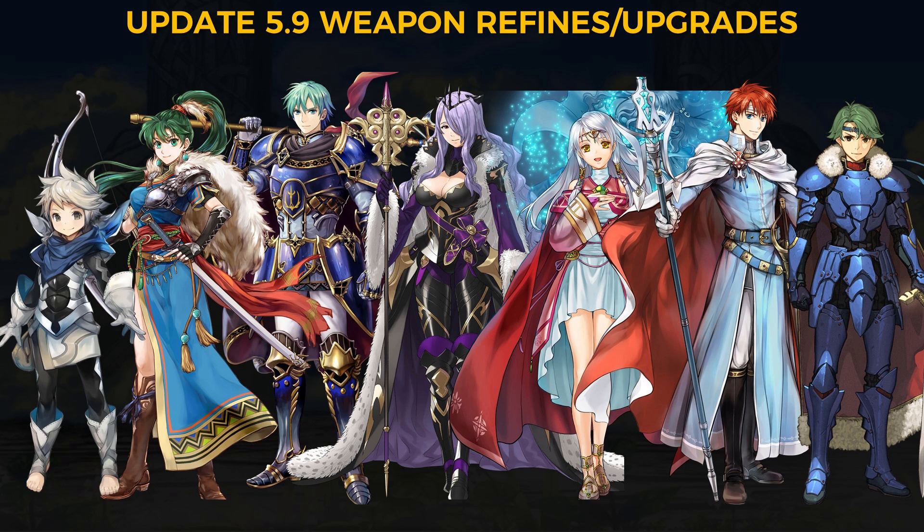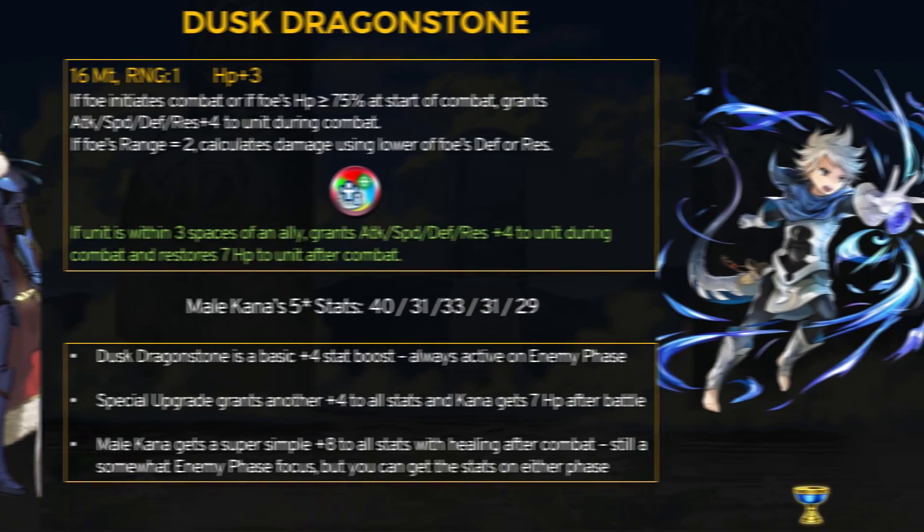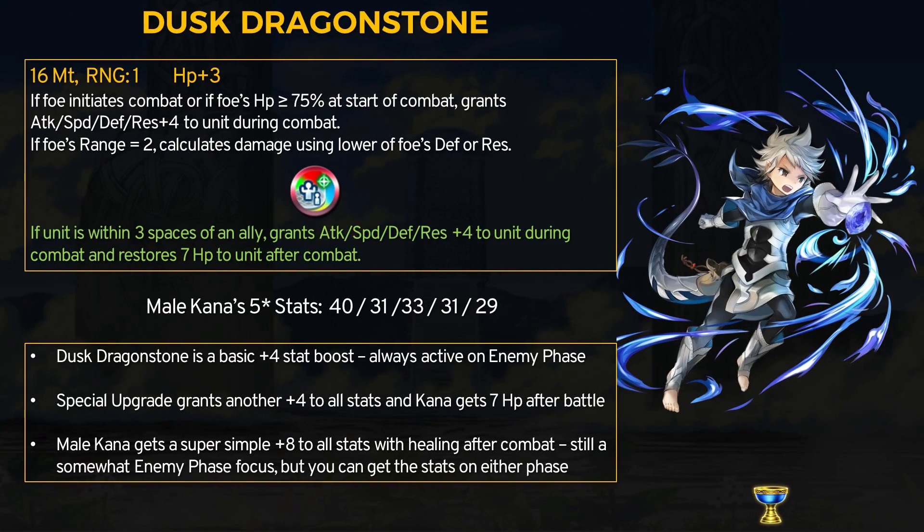There are some really good refines here so be careful with how much divine dew you spend. Starting off with Meokana, he is a blue infantry dragon and a heroic royal unit. He does get a new weapon, the Dust Dragonstone. It's a 16-might weapon, and if the foe initiates or if they have more than 75% HP at the start of combat, Kana gets plus 4 to all stats. With the refined upgrade, if Kana is within 3 spaces of an ally, he gets another plus 4 to all stats and restores 7 HP after combat.